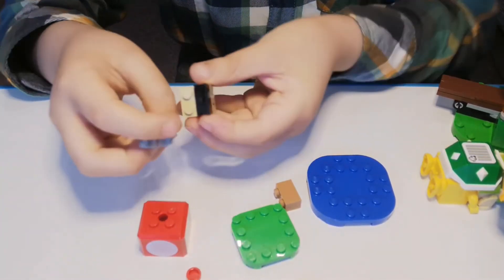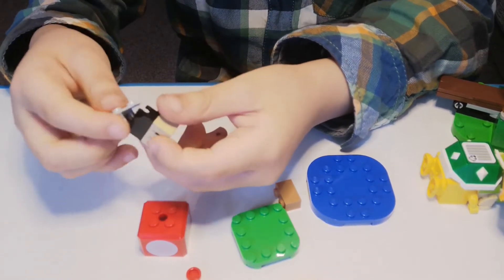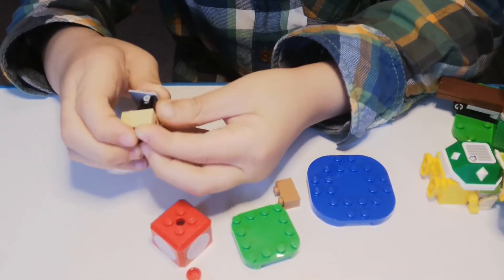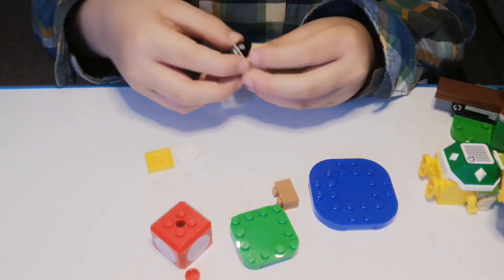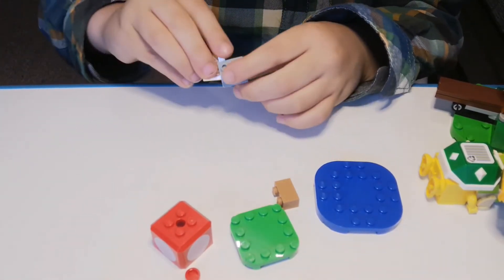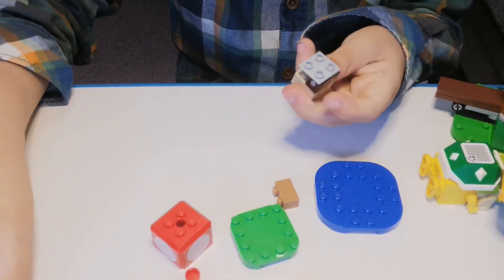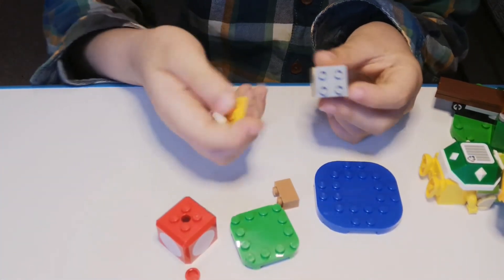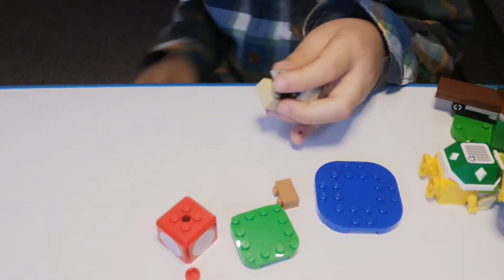And then you need this piece that normally goes on here — you put it not like this, like this. And there should be a half block over here but I can't find it, so let's measure like this. If you have two thirds of a block, which is basically this, you can measure it.